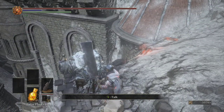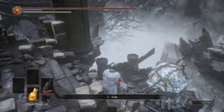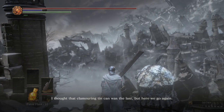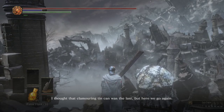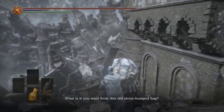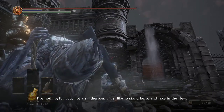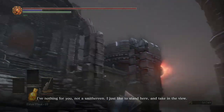But first, there's a Pilgrim of Londor here. 'Oh, your head's square on your shoulders, is it? I thought that clamoring tin can was the last. But here we go again. And what is it you want from this old stone-armed hag? I've nothing for you, not a smithereen. I'd just like to stand here and take in the view.'